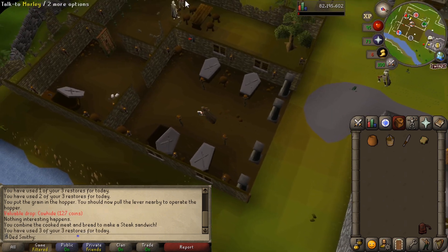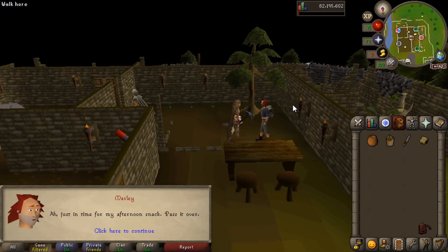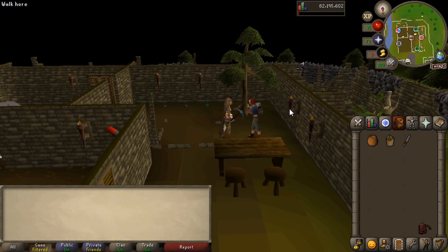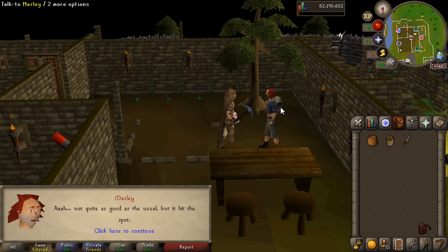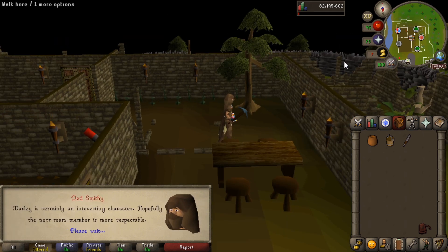So we're back with Marley - we're going to give him a chat. Got your Steak Sandwich. He eats that. Now he's going to come and speak with Willow and kick off a cutscene, which is him heading off. So we need to go back to Willow, who's just outside of Ice Mountain where we started the quest.